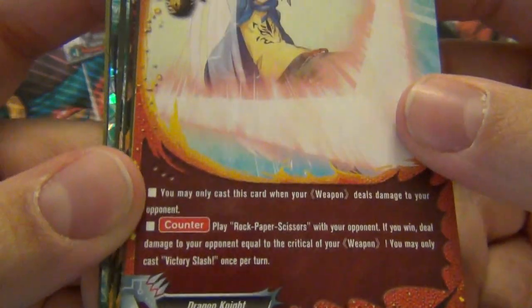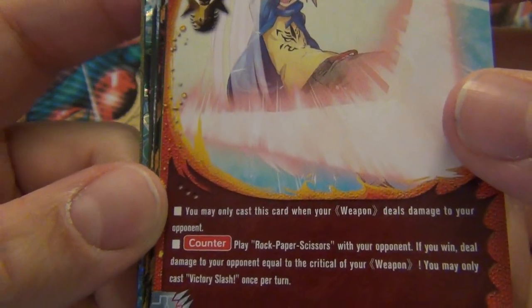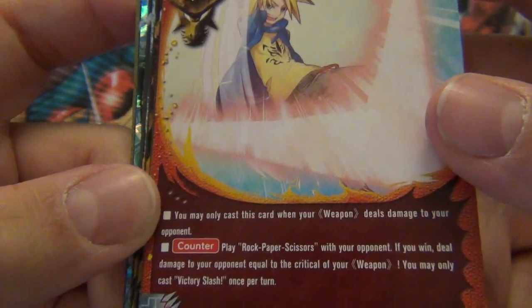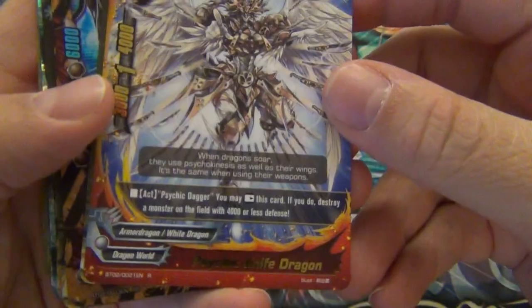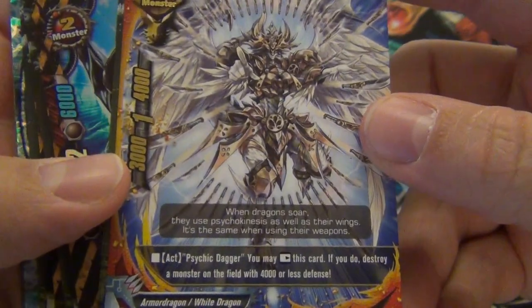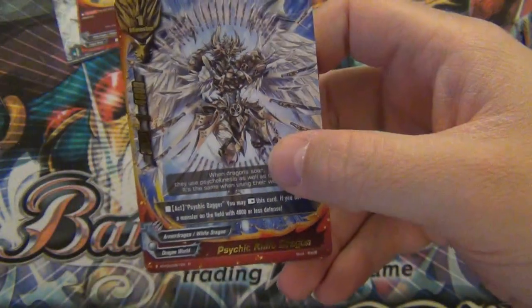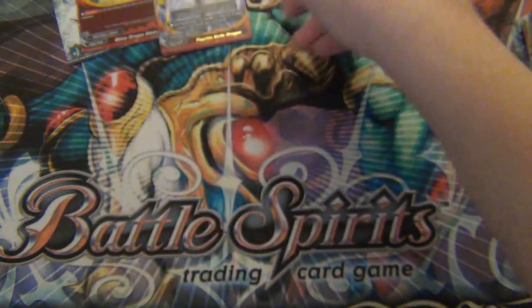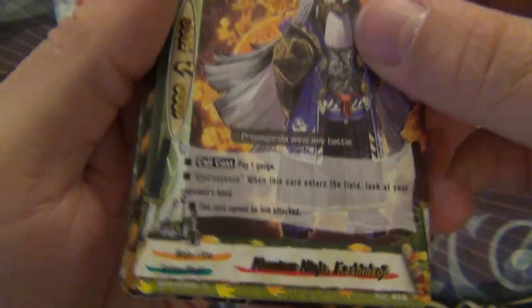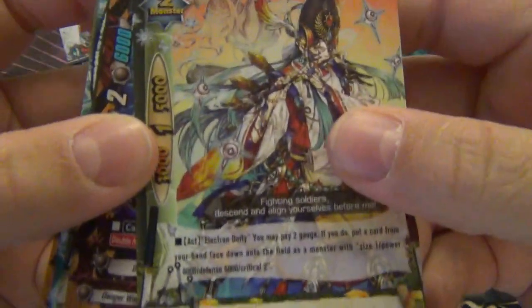Victory Slash: you can only cast this card when your weapon deals damage to your opponent. Play Rock, Paper, Scissors - if you win, deal damage equal to the critical of your weapon. Psychic Knife - Dragon - arrest this card, destroy a 5,000 or less defense monster. I think he's kind of like Dragon Knight Wyatt Earp. Phantom Ninja - this is the guy that lets you look at your opponent's hand. This guy seems really cool.